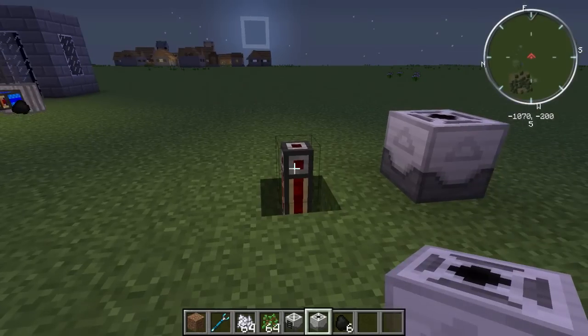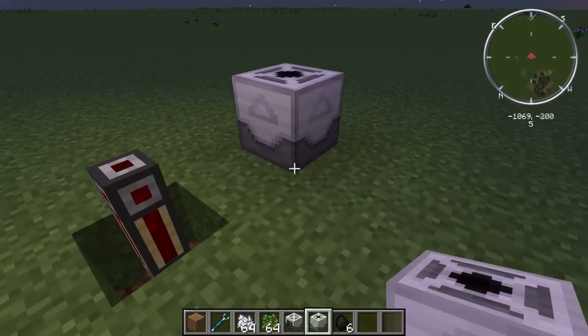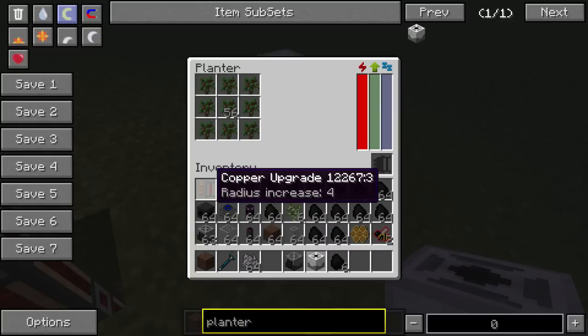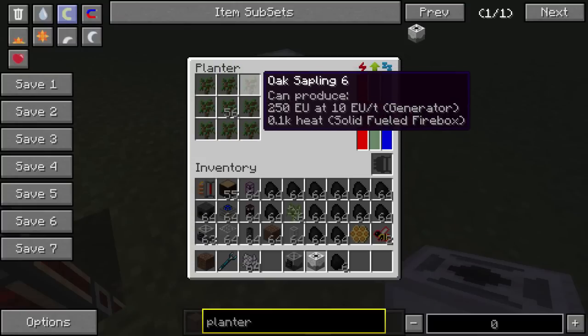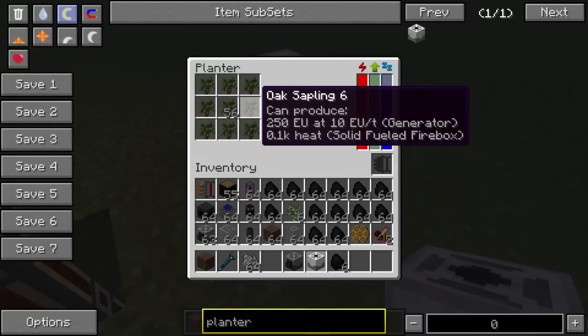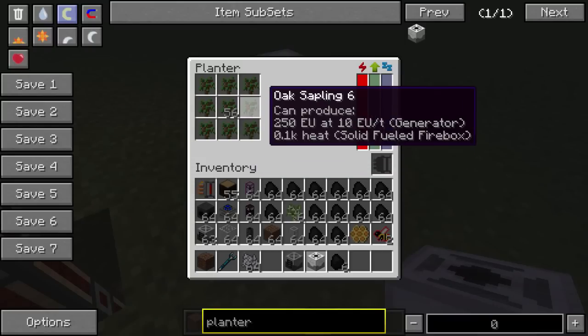These ones take Minecraft Joules. As you can see I've got redstone energy pipes, and when we look inside we've just got a 9x9 in here. What you do is you just fill it up with leaves. You can put a module in here to upgrade it, such as a COP1 which increases its growing radius by 4. These 9 squares — you can also put different kinds of seeds in here, so if you put a different seed in this corner, that corner of the growing area will be that seed instead.